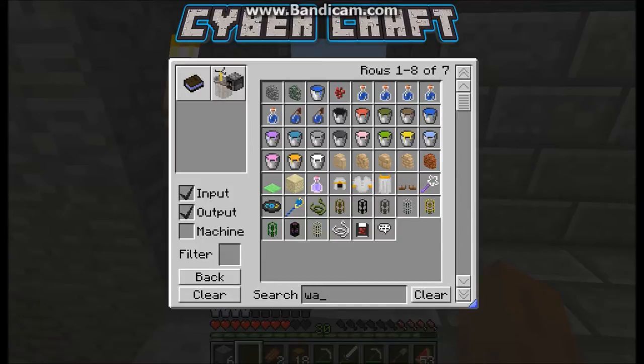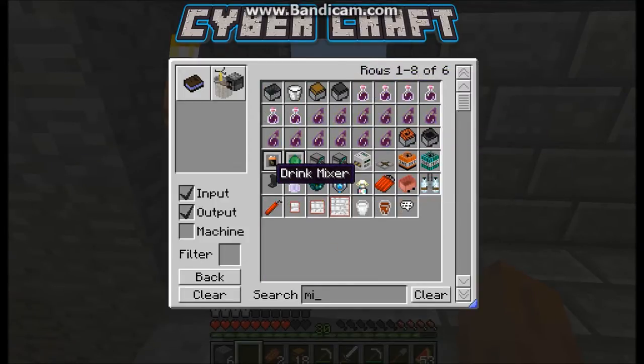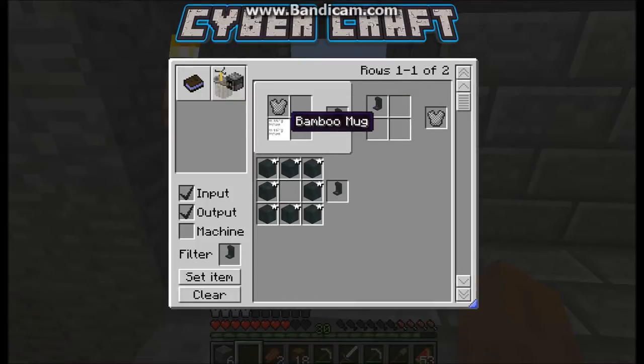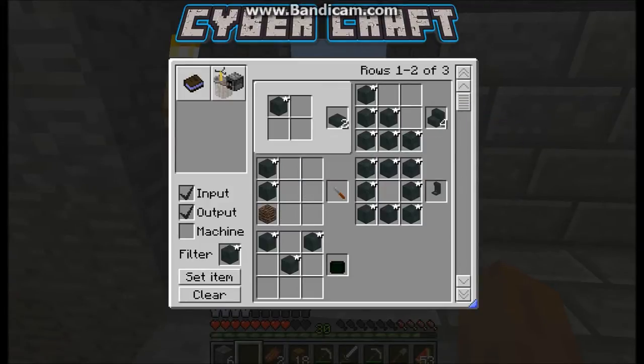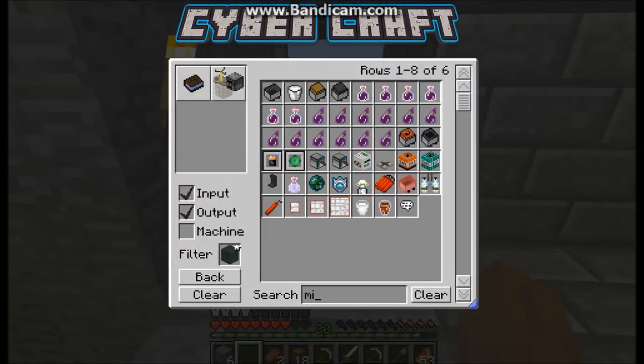I don't know what it is. I think we added a little bit more but I'm not exactly sure right now. I'm checking right now. Oh - mixing table, that's what it's called. Mixing table... what is it, drink mixer? I don't know what that does. Drink mixer. Chunko head. That is weird. Okay, set item mixer - I mean that's what it's called, mixing table.